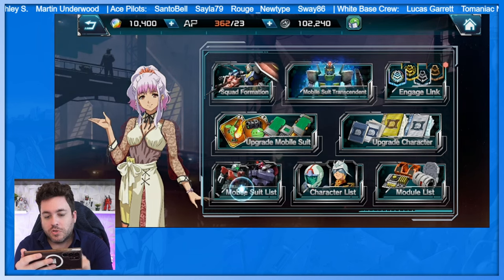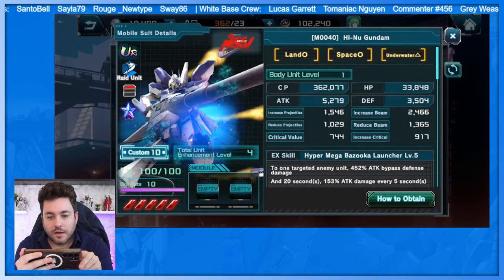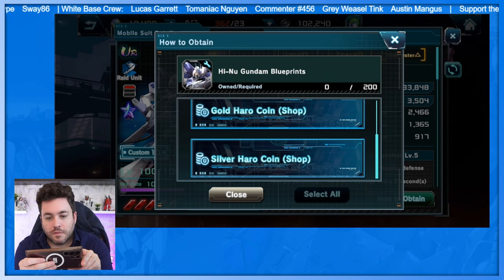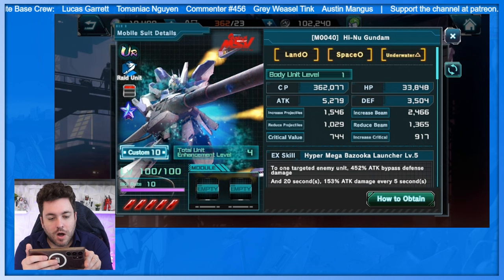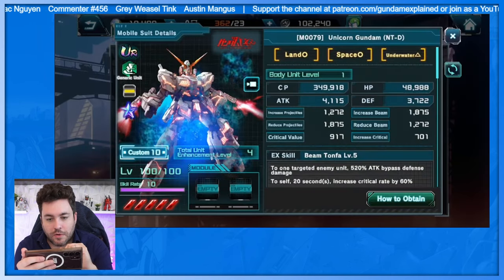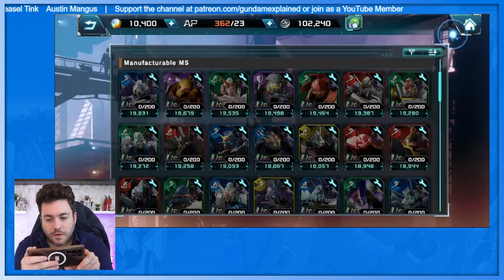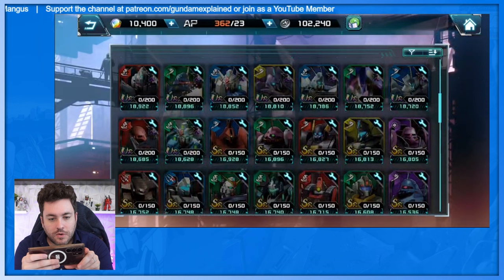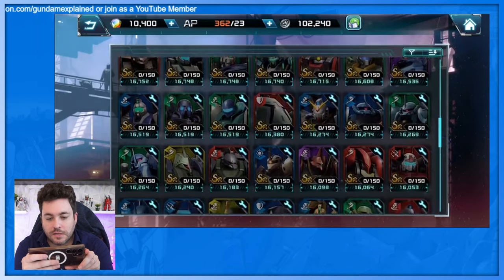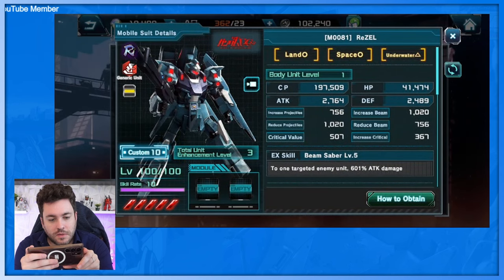Here's where you can upgrade your mobile suits. In the manufacturable MS list we have a High-Newtype right here. To obtain it you need rainbow Haro coins, gold Haro coins, silver Haro coins, and the required number of blueprints. It looks like you can add modules too. There's so much cool stuff here — spanning all the way from F91 to Victory, and looking at some obscure mobile suits from Gundam Build 02.